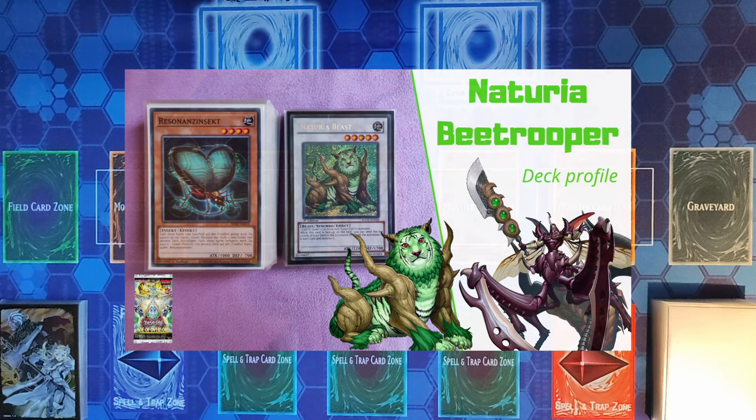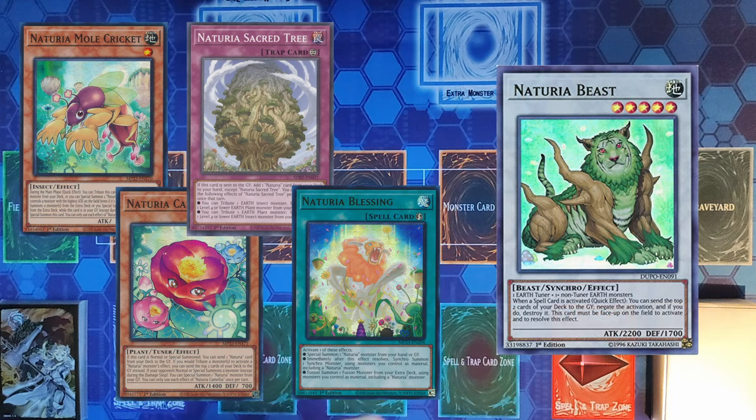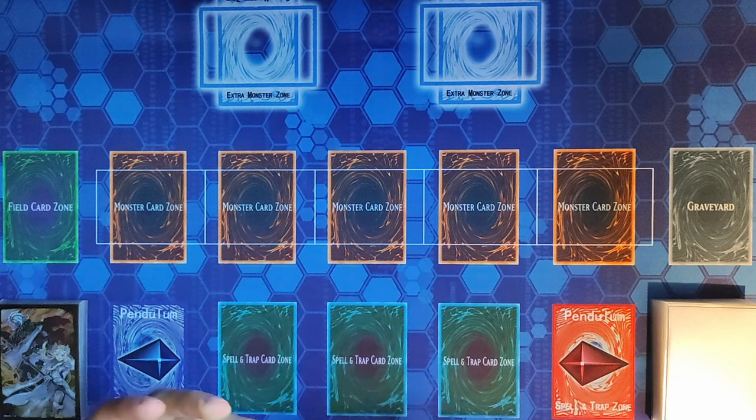So what is the point of this deck? The point is a B Trooper variant that includes a small Naturia package to include Naturia Beast into every end board. This might be very useful depending on the meta or decks that are very reliant on spells.